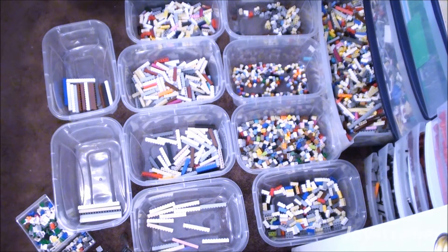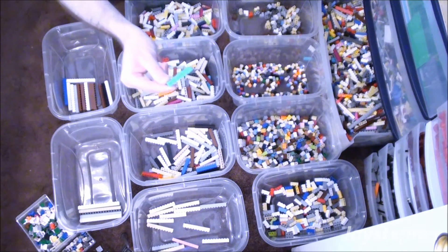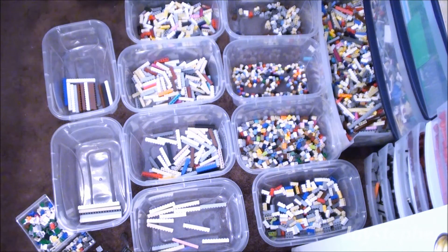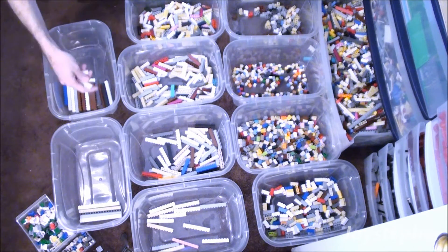Since I've been going through this, I have been finding colors that I forgot I even had. Oh, look at this — a 1 by 6 medium azure. Wow, that's very rare. I have another one in there. Corner bricks are slowly climbing up; I haven't really done anything with these.